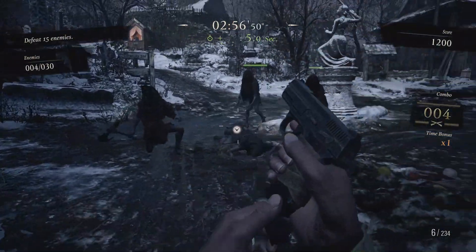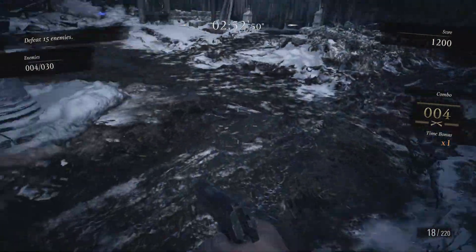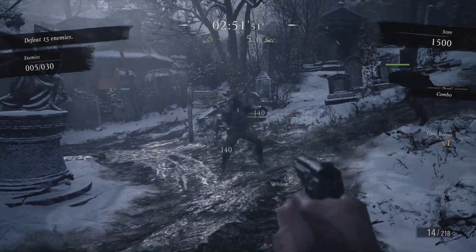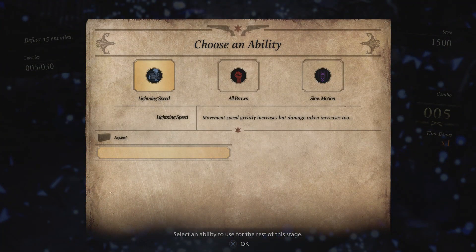The best tip I can give you is: shoot these guys in the leg once and they will drop to the floor. That gives you openings and it means their head is facing right towards you. You can then shoot them 3 or 4 times in the head once they drop to their knees.